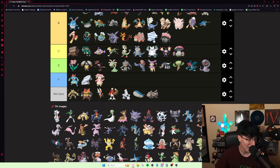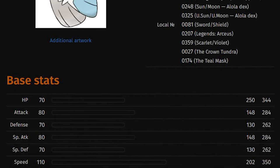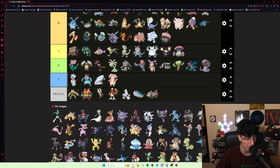I had Froslass once and I'm pretty sure it was 0 Special Attack, 1 Speed, Sassy nature. Can we talk about Froslass's stat spread? 70 HP, 80 Attack, 70 Defense, 80 Special Attack, 70 Special Defense, and 110 Speed. What is this stat spread? It does piss damage. Where is its utility? Icy Wind and Will-O-Wisp. I want to put it F tier — it's so useless, and it's not on a table where you'd ever be okay getting it. It's really, really bad. I don't even think being a Ghost type makes up for it.